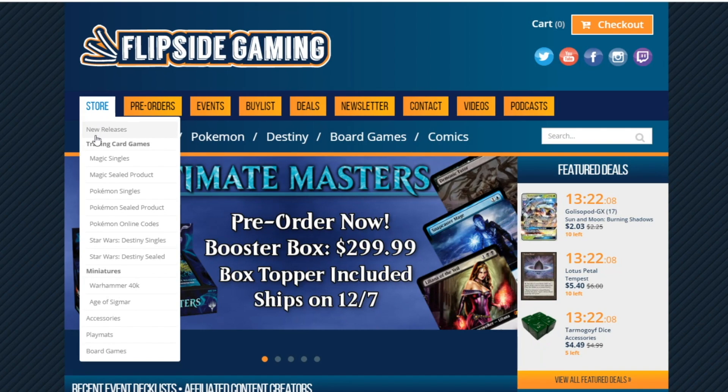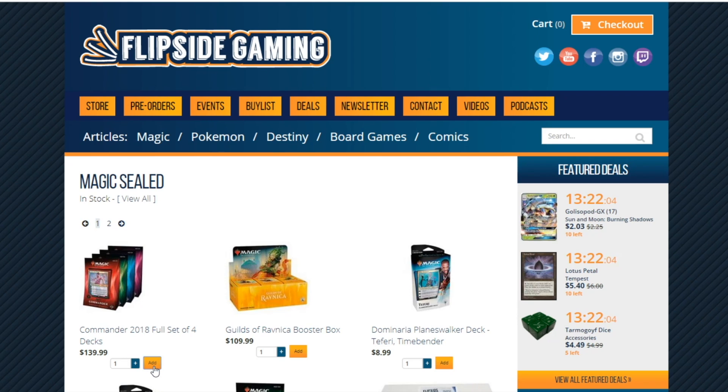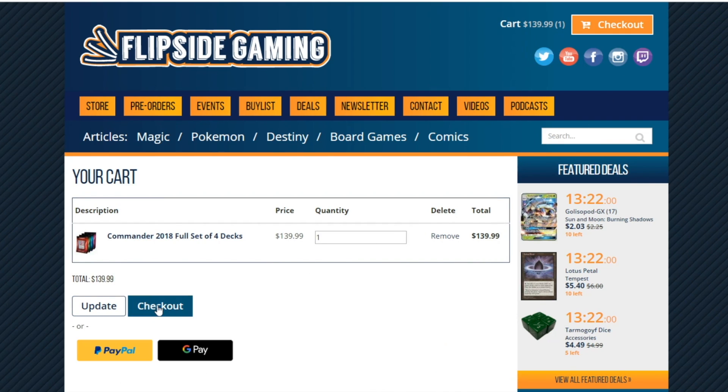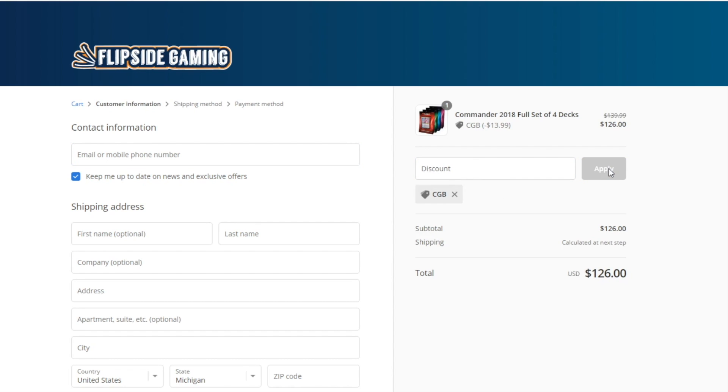If you're looking for Magic cards, look no further than Flipside Gaming. They have all the latest Magic singles and product that you need to actually leave the house and battle in Magic the Gathering. Right now, if you'd like to save 10% on your orders from Flipside Gaming, use the promo code CGB at checkout.